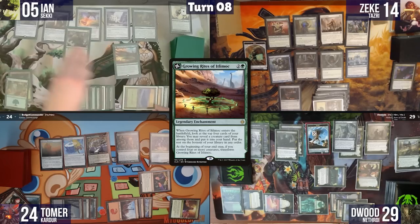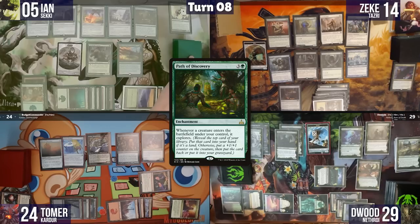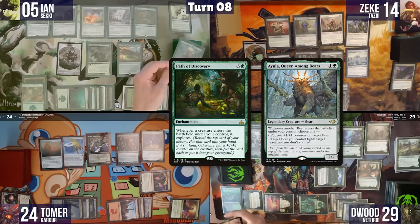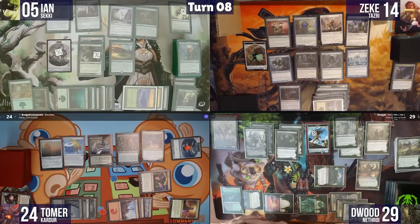Ian casts Genesis Wave for six, hitting Stoneforge, Maskwood, Uvenwald Tracker, two Forests, and Growing Rites. He triggers explore from Path of Discovery and Growing Rites, passes through to his second main, equips Swiftfoot Boots, and passes hoping not to die.